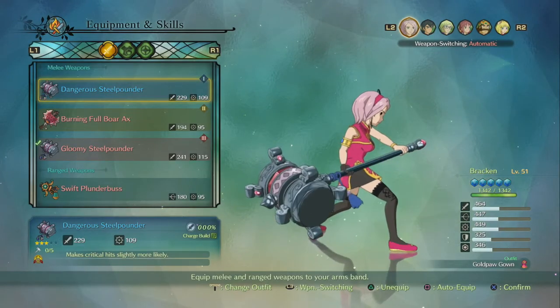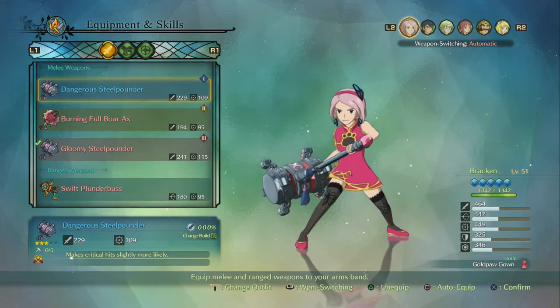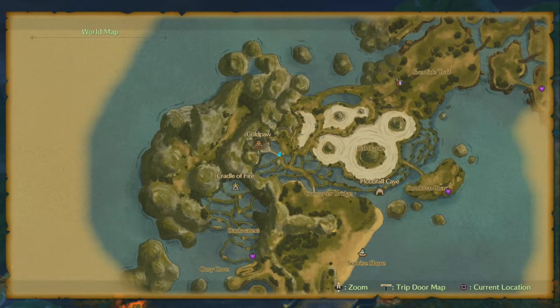Hey guys, welcome back to a brand new video. In today's very short video guide, we're going to be showing you the location of the alternative costume for Bracken in Ni No Kuni 2 — the Goldport Gown.